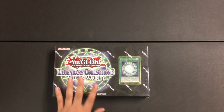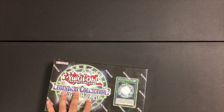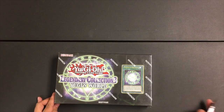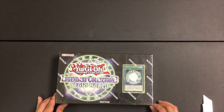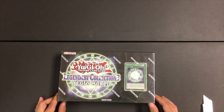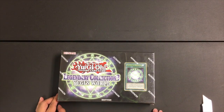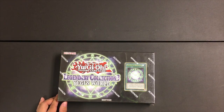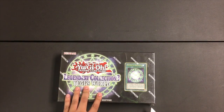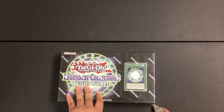Hey there YouTube, it's Josh with Booster Banner. Today we're going to open up a pretty sweet collection of cards — Legendary Collection 3: Yugi's World. It's a bit of an older set, probably from about a year or two ago. We were able to pick some up at our Walmart not too far away. It retailed for about $30, but right now online you can find it for a bit more. We're going to crack this open, tally up the total cost of the cards, and talk about whether or not it's worth it.